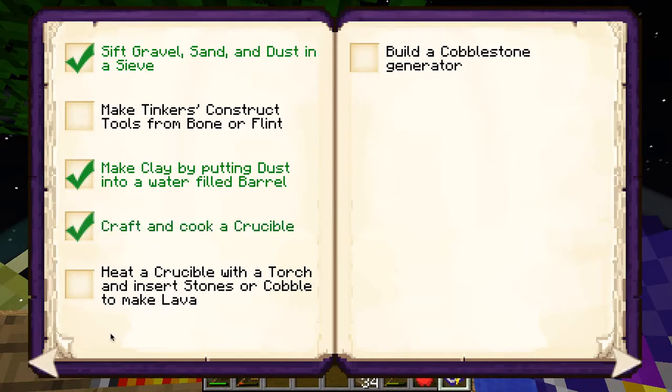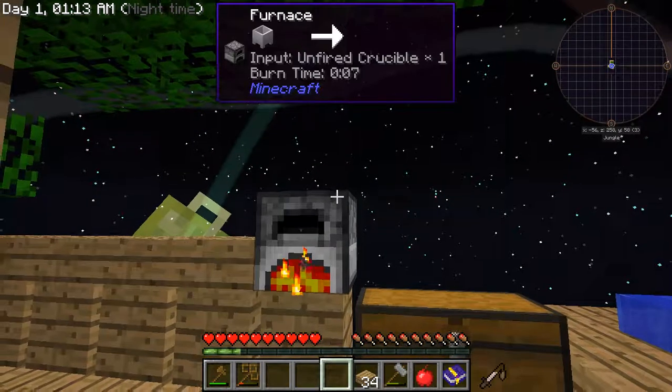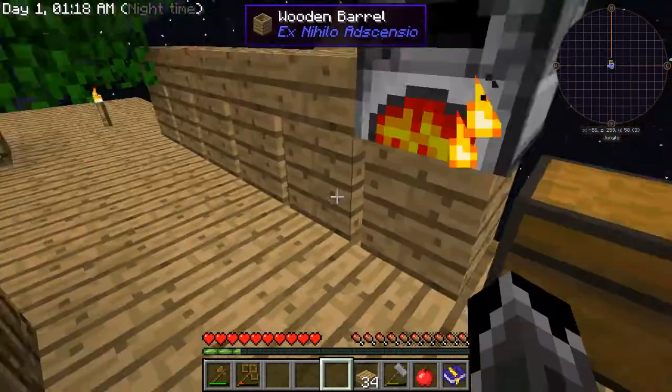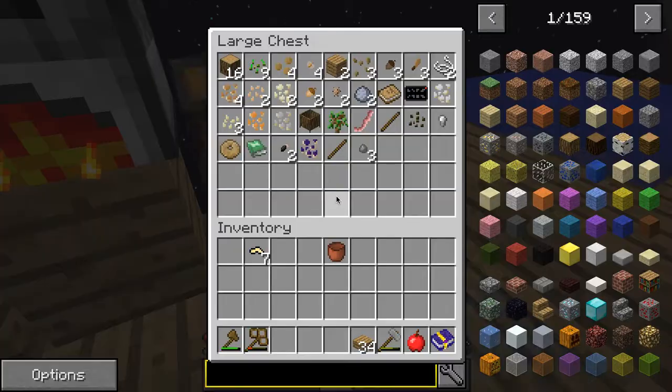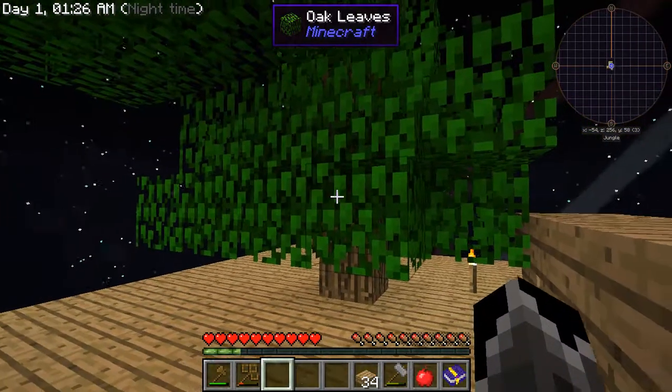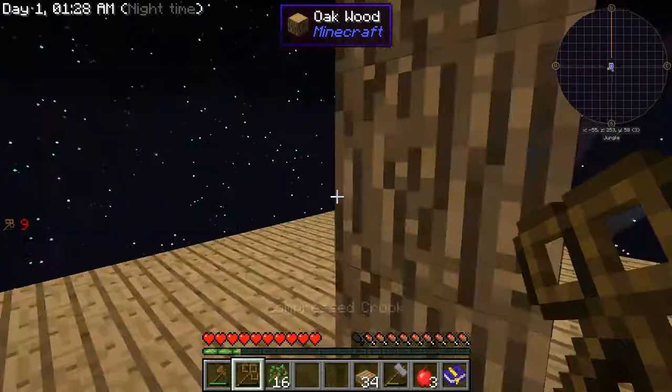Craft and cook a crucible. Heat a crucible with a torch and insert stones or cobblestone. So we are still going to need cobblestone and carry on with this process.